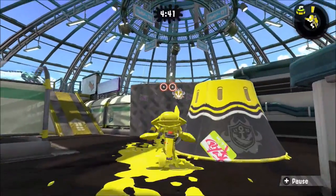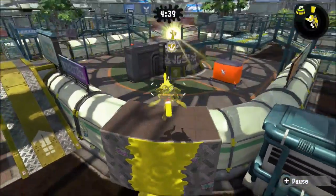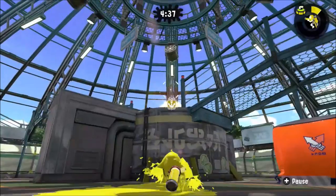First, if you use a short to mid-range weapon, go directly to the Rainmaker and pop it.